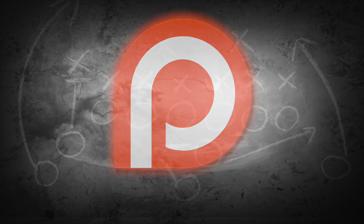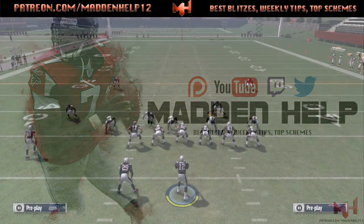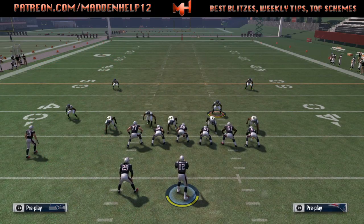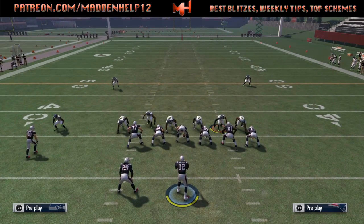What's up guys, we're back again to show you how to block probably the best blitz in Madden 17 — the nickel blitz 2. We're going to set it up, and what's going to happen is we're going to block a running back, which really should block this blitz because we're only sending three people.